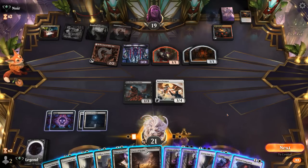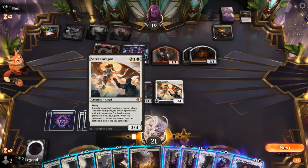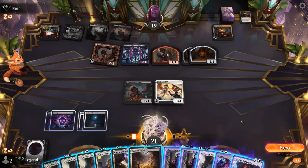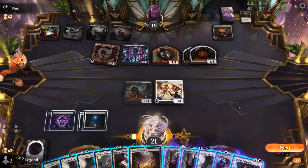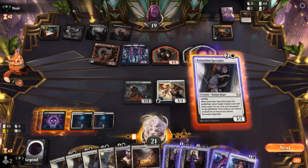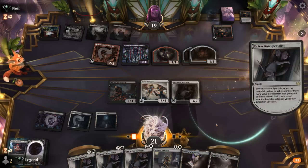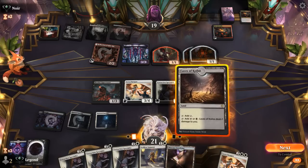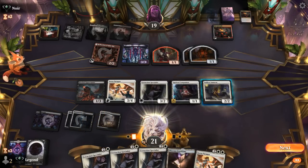The opponent probably just wanted to make some tokens to protect against Liliana's minus two. At some point we'll draw Rite of Oblivion to get rid of Braids or Reflection Anvil. If they don't have enough mana to cast Meathook Massacre to kill Paragon, a Blood Tithe Harvester might be the biggest concern now.